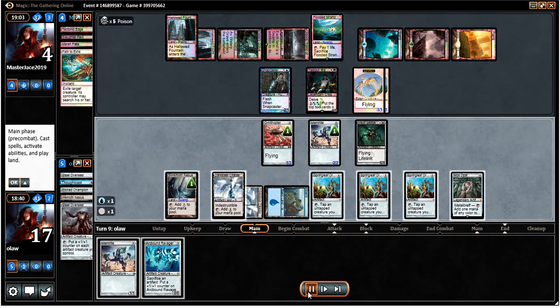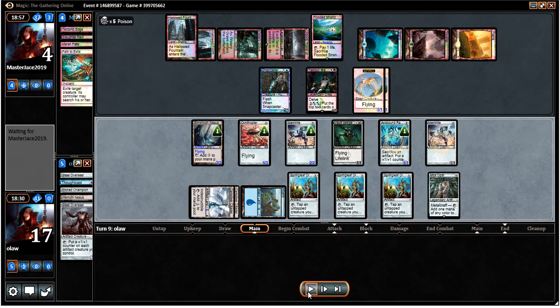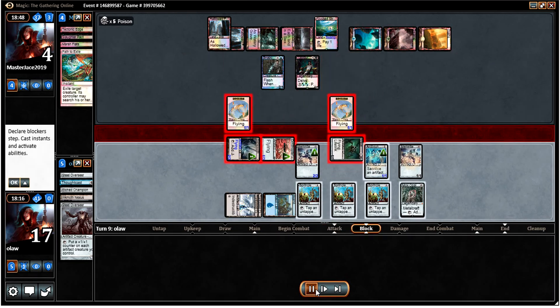I find a Ravager, which I'm going to run out along with the Memnite. Potentially we can kill our opponent here if we sacrifice all our other stuff to the Ravager and put all the plus one plus one counters on one creature, because he's not able to block all our flyers. But the risk is that if he has a removal spell, we're just going to be dead.